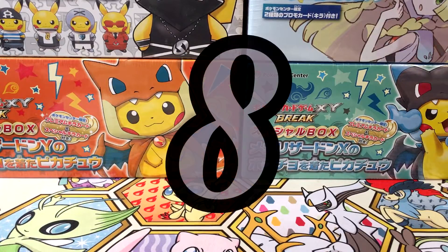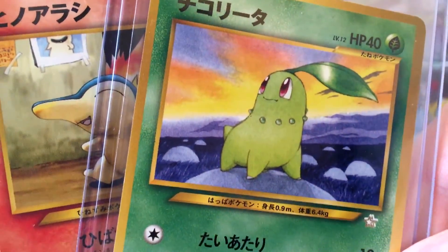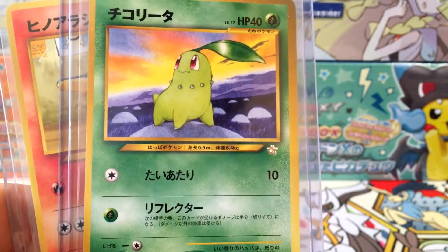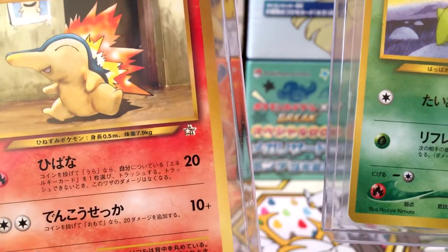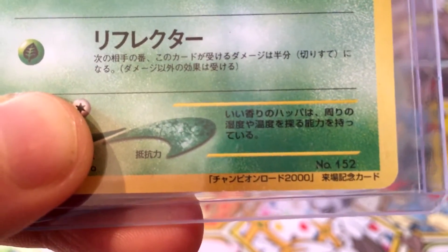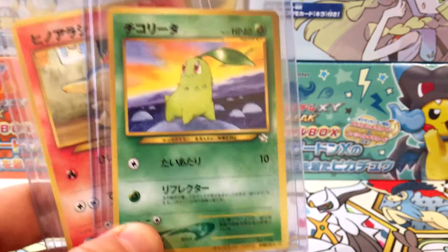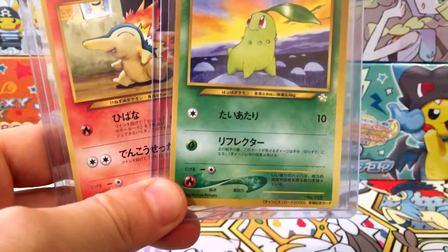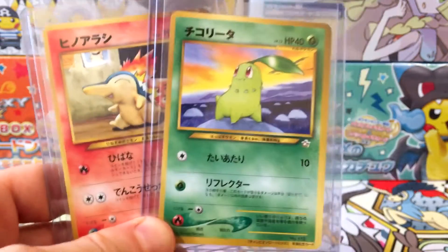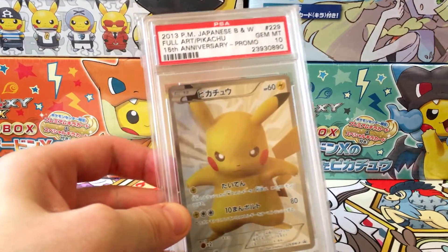At number 8 we have Chikorita and Cyndaquil. You might think you've seen these cards before, but you haven't — these could only be obtained by going to Champions Road in 2000. The main two differences are they've got a shiny gold star in the corner where the Neo symbol is, instead of a plain white one, and at the very bottom it says 'Champions Road 2000.' There's also a Totodile and two Berries versions, but I don't have them. I picked these up from Japan this year. Each is worth about 60 to 70 pounds, and up to about 150 pounds in near mint condition.